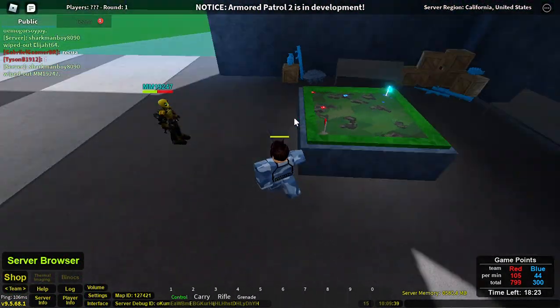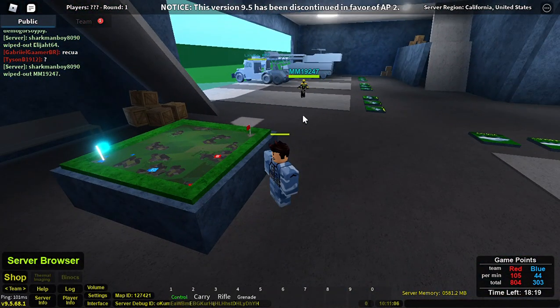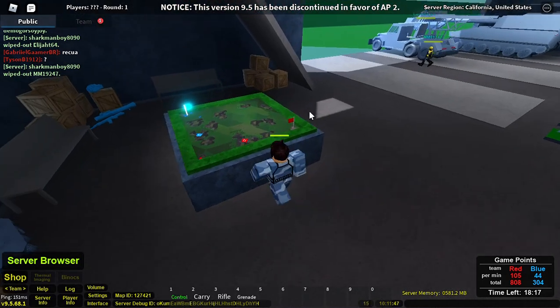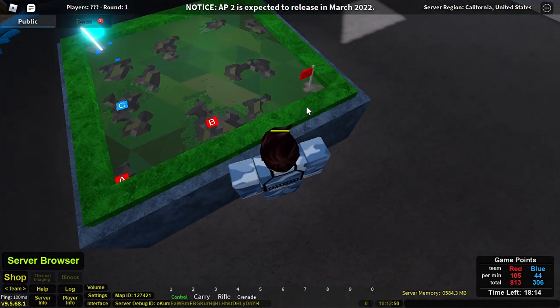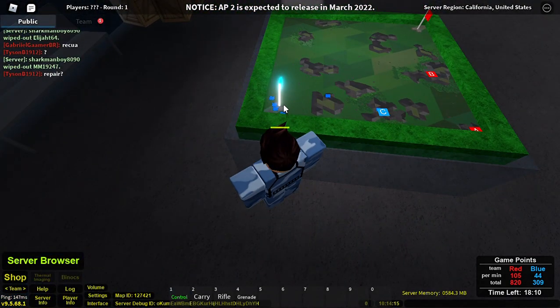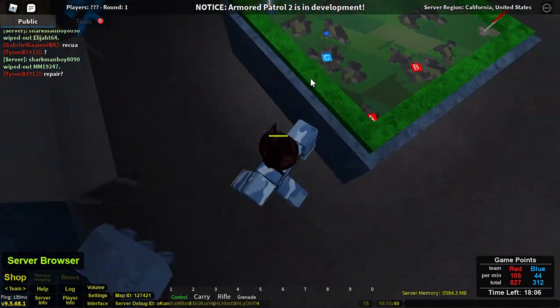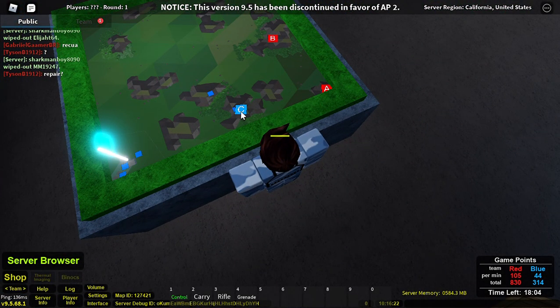So let's go ahead and get started. This game is a lot of vehicle battles. You're not really going to do a whole lot of infantry stuff. Right now, this is the little map. As you can see, I'm on blue team, so that's our little base over here. This is red team's base over here. There are three capture points — we have C or Charlie, which we have.